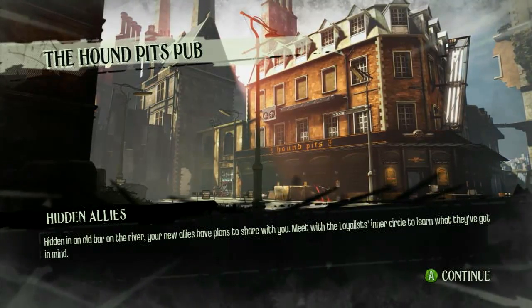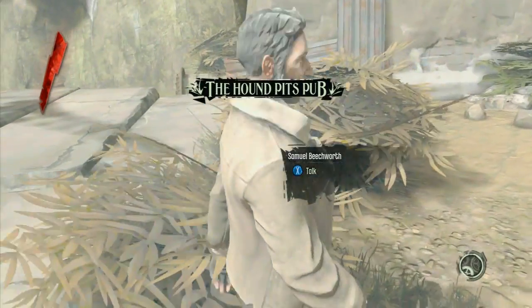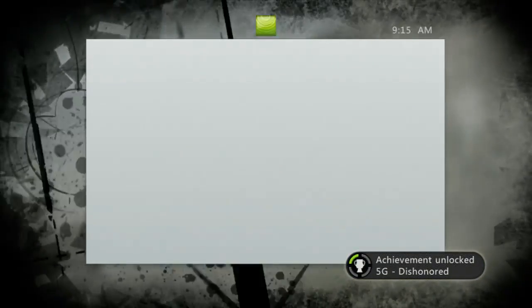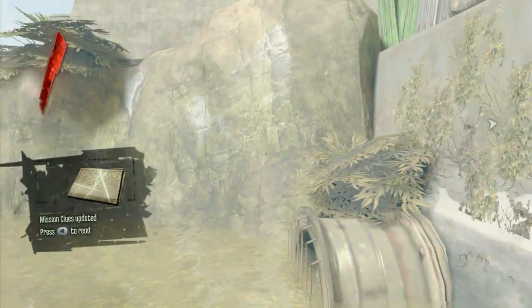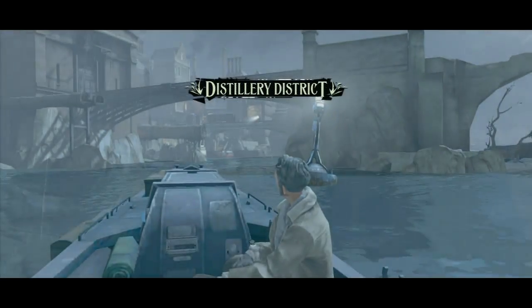I'm not going to be running through the Hound Pits pub sections because they're pretty straightforward — they're really just kind of tutorial areas. I'm only going to show this very first section from the very first one, because this is when you're going to pop your achievement for Dishonored for 5 gamer score, which is that you've escaped Cold Ridge Prison. And then from there, let's just get right into High Overseer Campbell. I am going to do all the side missions. I'll point out the bones and runes that I'm not going to be able to get because I'm not upgrading.